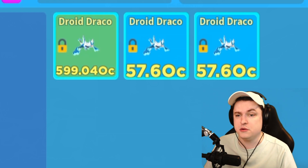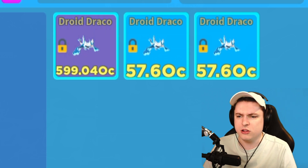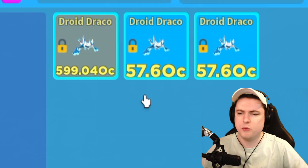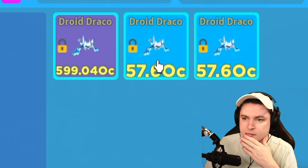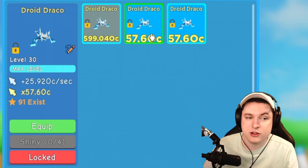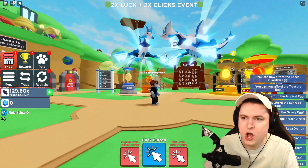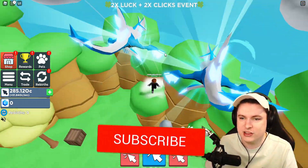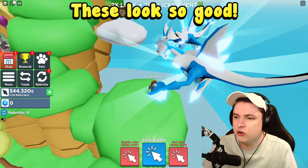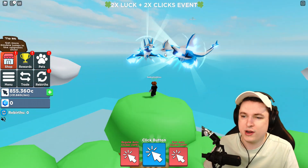We've got a full team of secrets - two basic ones and one rainbow. Oh my god, look at those stats: 57 OC and almost 600 OC! I want to check out the regular ones first before seeing the secret. The new Droid Dracos - these are shiny boys! I love the disco ball effect they have, these are so sick.